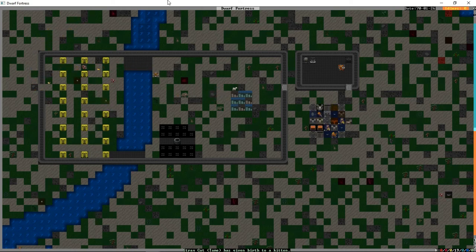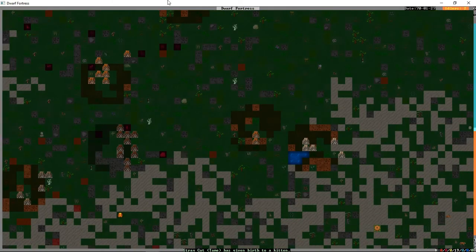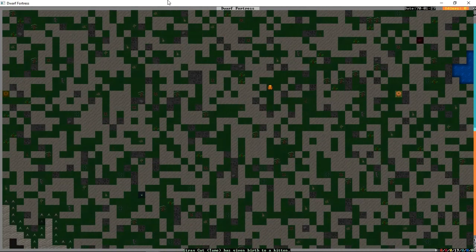Now if we spoke to these elves they would get annoyed that we've cut down so many trees — they would actually protest and say we can only cut down a certain amount. We're just not about that tree-hugging lifestyle. In fact we're so much not about it that as soon as we get more migrants we're going to burn some of this stuff to make charcoal, and then use the charcoal to make ourselves some silver.